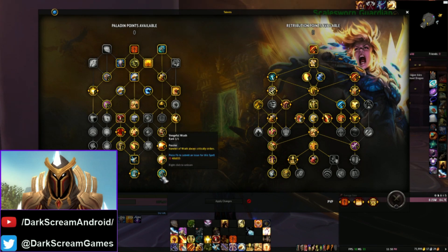Extension of Crusade here has just been removed, it's replaced with this: Hammer of Wrath always critically strikes. So this changes things a little bit with some of the new talents on the right side, as we'll see here.